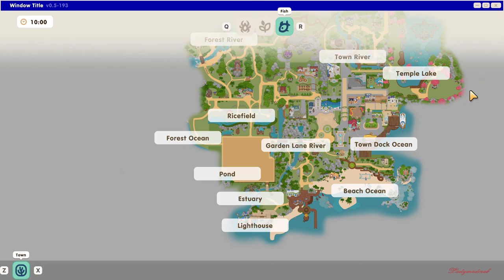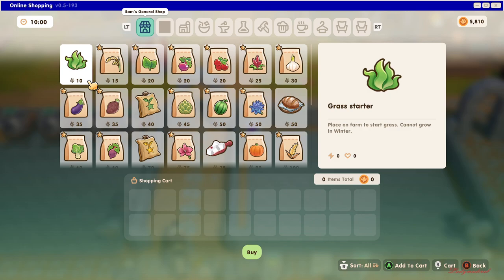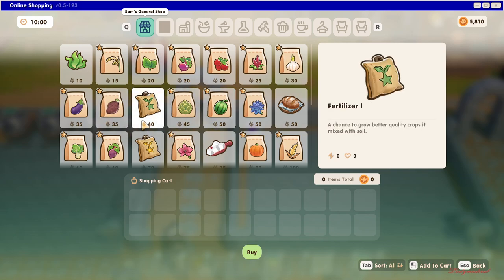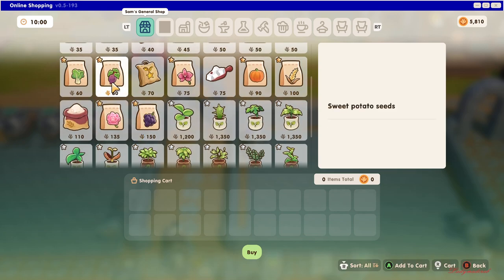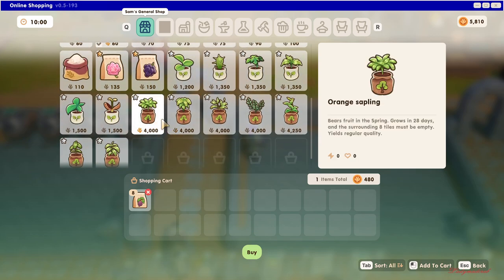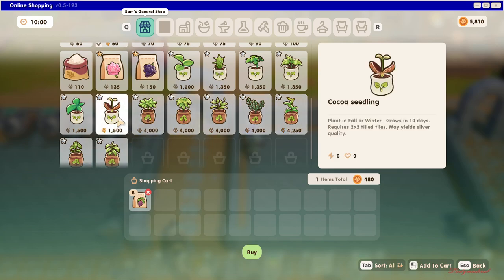A very useful feature is online shopping. You don't have to go to any shop. Every season you can look in here — these are the seeds you can buy. If you want to buy sweet potato, you can also order orange saplings and every sapling available each season. You can buy all the saplings shown here since I'm already rank C.